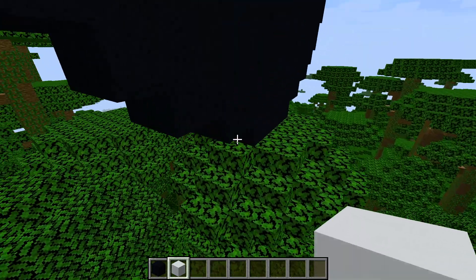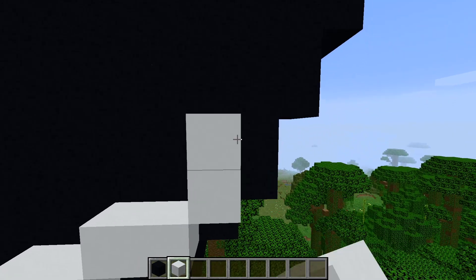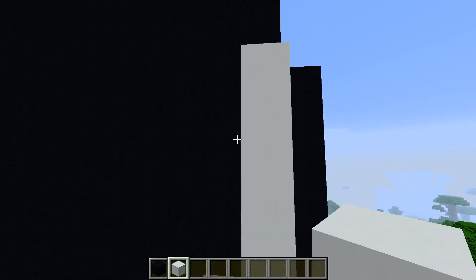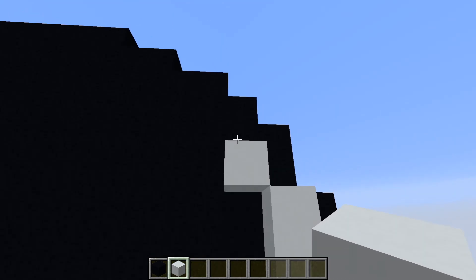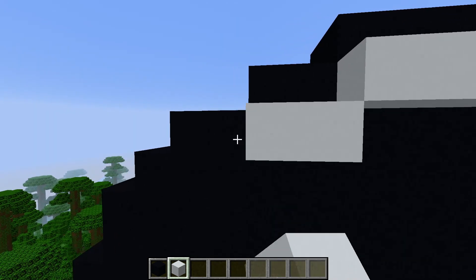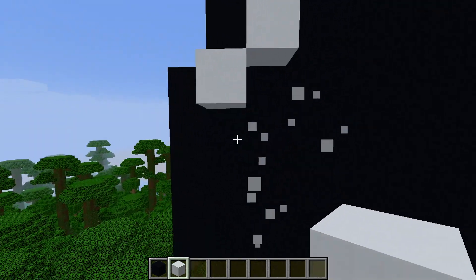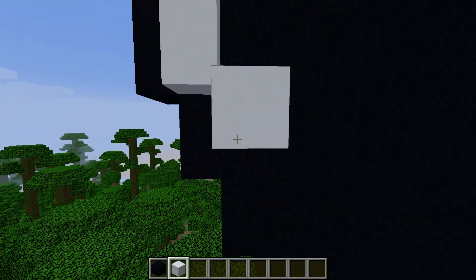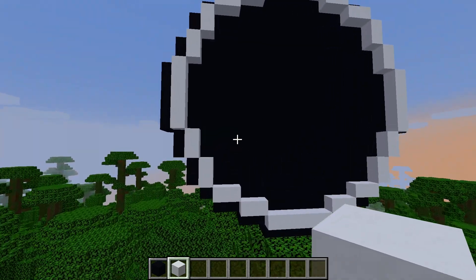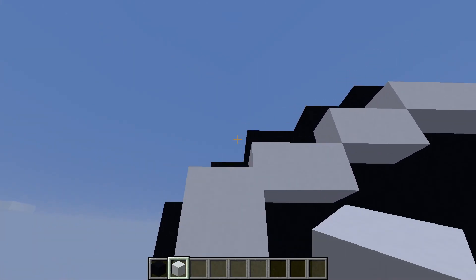Now next, we want to go one in from each corner. We want to place white concrete all along this, going one in from each side — just one in. And we're going to just fill this up. Once we've got that done, let's add another layer — make it maybe a double stuffed, or a single stuffed. It's because the black is two layers, so we might as well make this two.